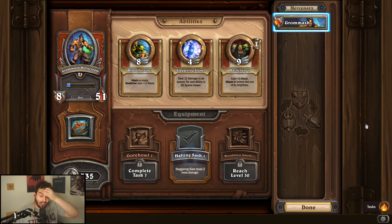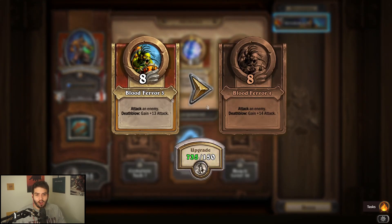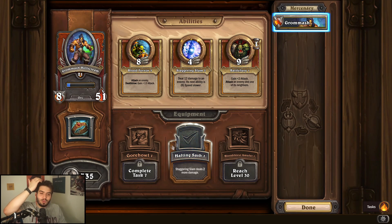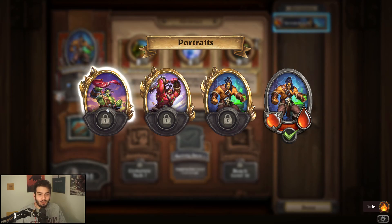Grommash Hellscream I think is like a one out of five. A lot of his kit is just not good enough — Battle Fury doesn't really do anything, Blood Fervor is whatever, and Staggering Slam is fine but too slow. He also has a death blow, which makes things worse. If you do want to level him, I'd recommend Staggering Slam or Blood Fervor — probably Blood Fervor for PvE reasons. For equipment, the Sash is fine, Gorehowl is decent for PvE, and the Bloodthirst Amulet is not really worth it. Overall, would not recommend using Grom.